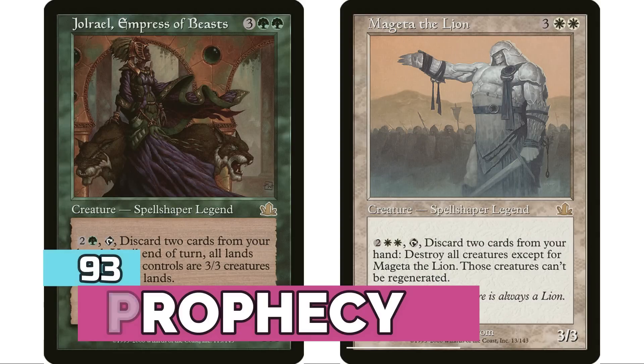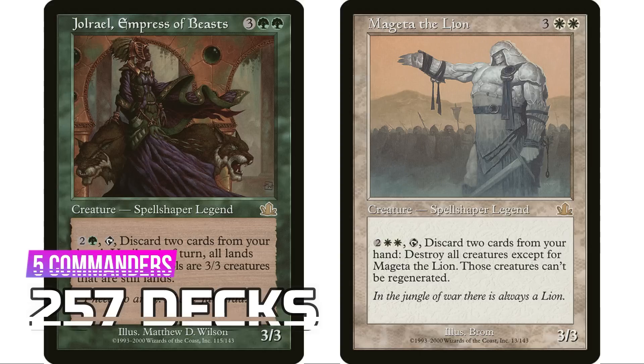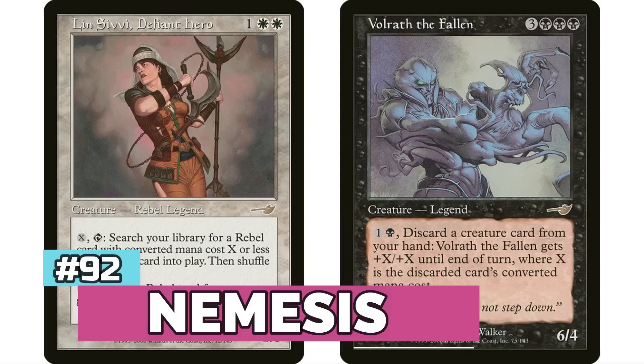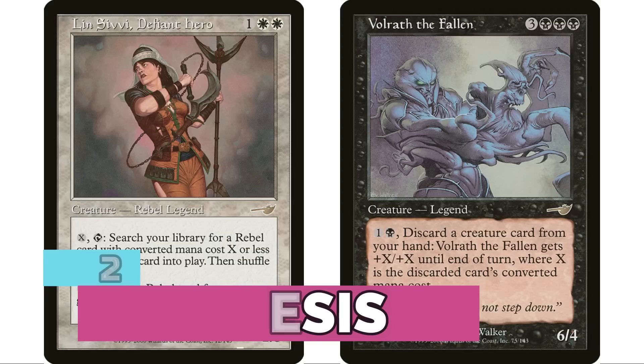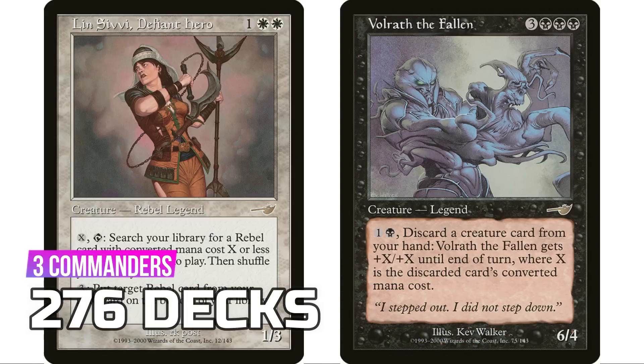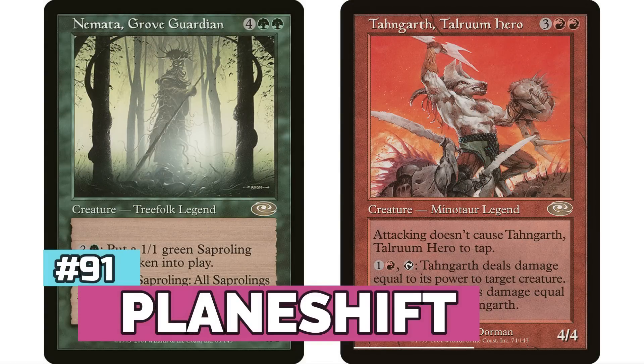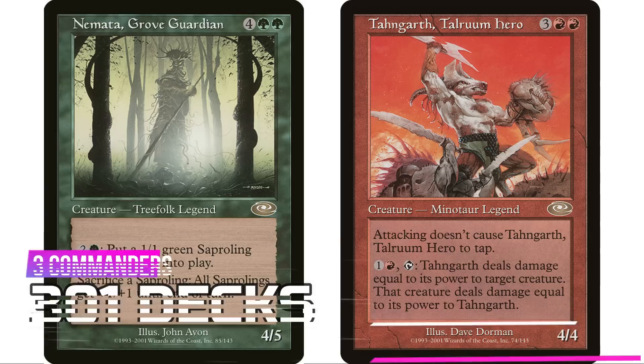After that is Prophecy with five legendary creatures and 257 decks, led by Jolrael, Empress of Beasts — another commander I covered in my Underwhelming Commander series. Next is Nemesis with three legendary creatures for 276 decks, and after that is Planeshift with three commanders for 301 decks, the majority coming from Ertai the Corrupted, who has 244 decks.